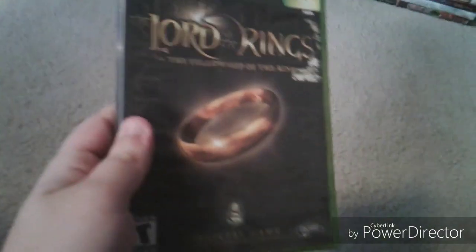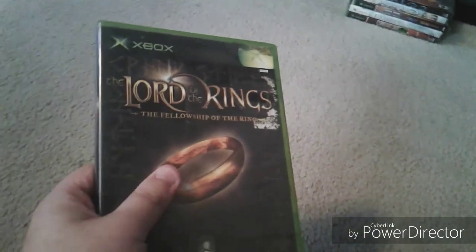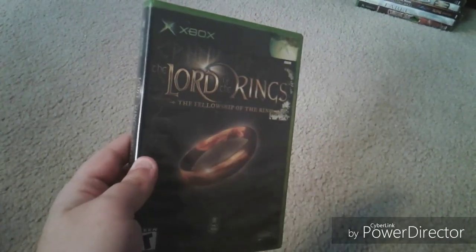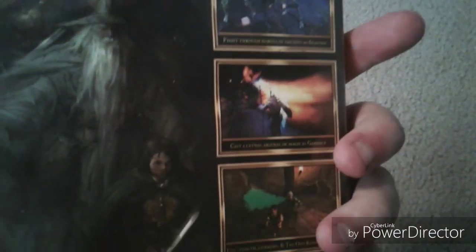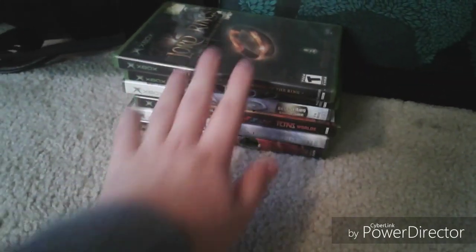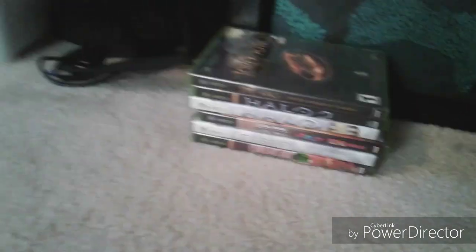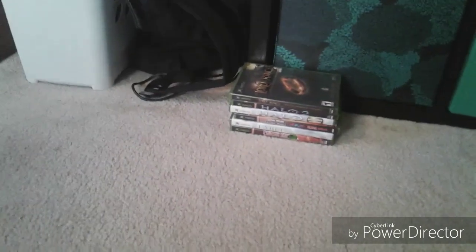Next is The Lord of the Rings: The Fellowship of the Ring. Again, I haven't played this game either. From what I saw of gameplay, it takes the plot of The Fellowship of the Ring and places it into a game. This was before EA got the license — they did Two Towers, Return of the King, and The Third Age. I really want to get The Third Age because it looks like a really fun game.